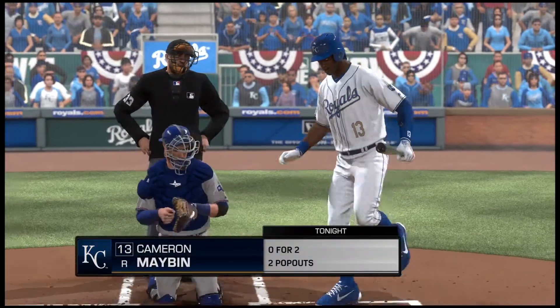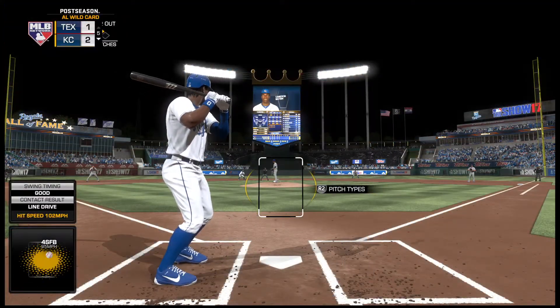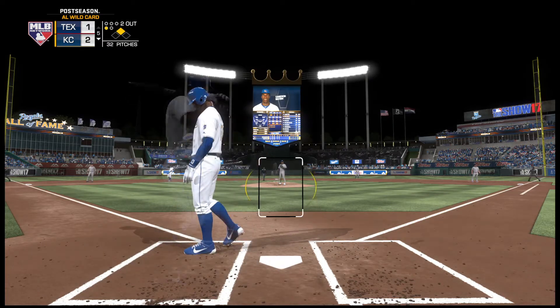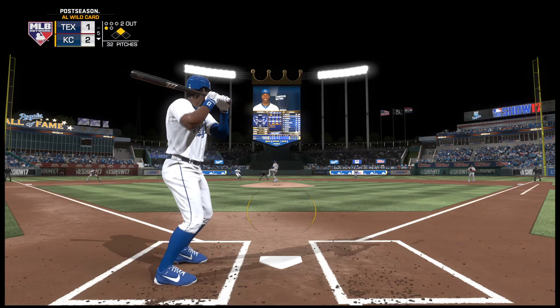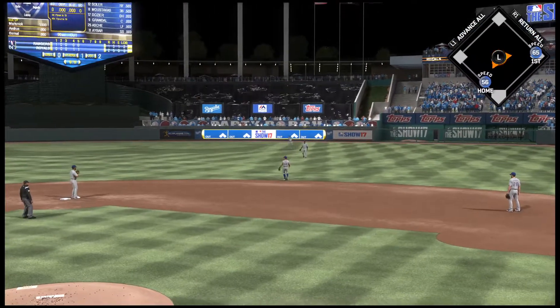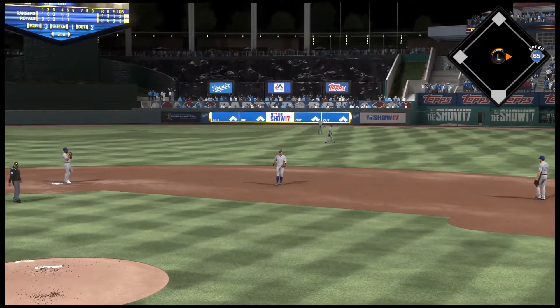Digging in to try it again — Cameron Mabin, he's 0 for 2 thus far. Looking to keep this a one-run game. The pitch is fouled back and out of play. He's set, here's the 0-1 — now a flare out toward right center. In comes Mazzara but he can't get there as it falls in, and the run will come in to score from second. Now it's a 3-1 ball game.